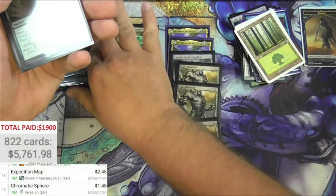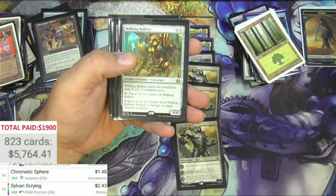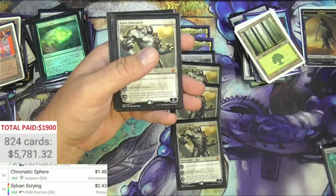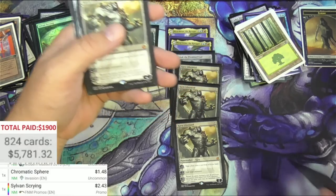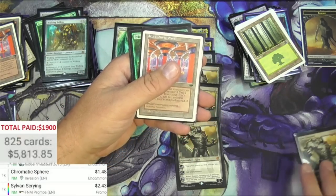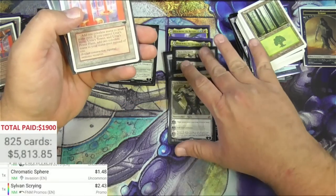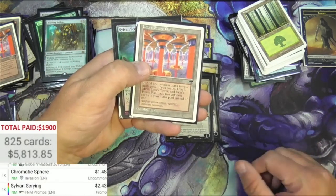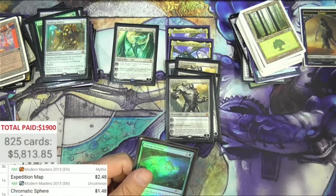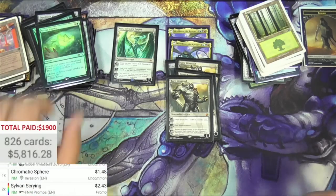We had one of those on the list as well. I'm going to need more space for the good stuff. Sylvan Scrying and another, and a Walking Ballista - we had one of those before. And there's the fourth one! This is fully fledged, you guys. We'll scan him. Playset of Karn Liberated! What else you got? Another Sylvan Scrying - it's right at the bottom.